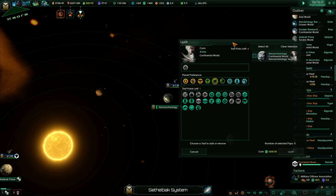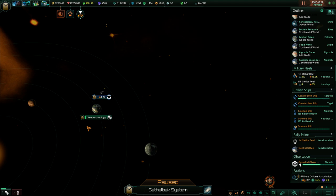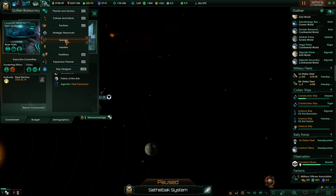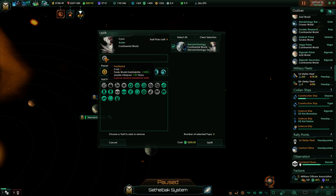This is the planet they originate on. So the Xenoarchaeology planet has one, two, three of these bad boys. So what can we do with them? Select all four race picks. Irradiated — oh! They have really good Tomb World habitability.